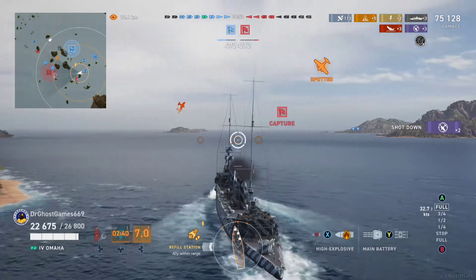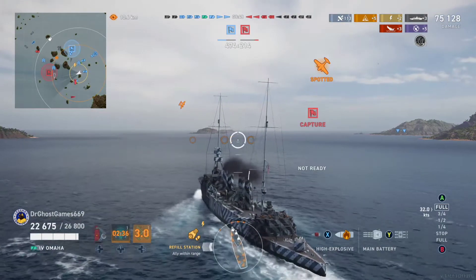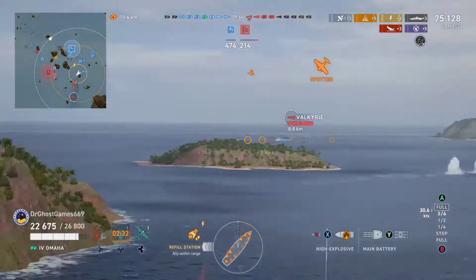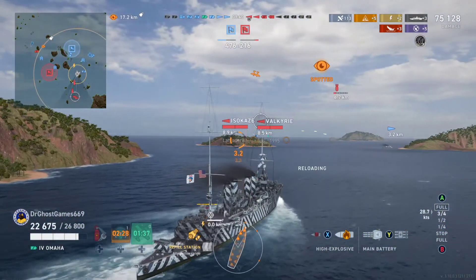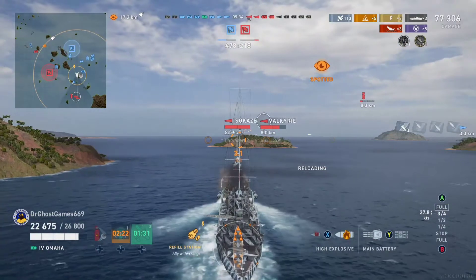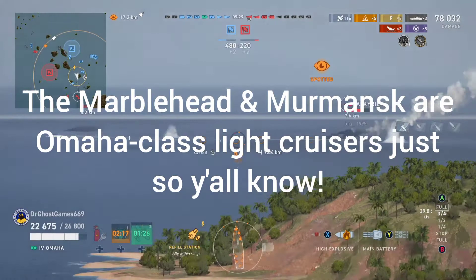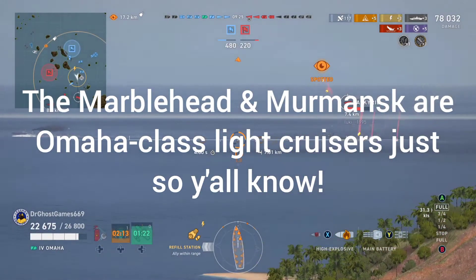I just like this ship, and I'm probably going to be picking up the Murmansk. I'm at 3,900 Steel. I would have been able to pick it up already, but I spent my Steel on Insignias. Then they added in the Murmansk and I can't get it because I didn't save my Steel. I probably will pick up the Murmansk because I think it's actually better — better maneuverability, better AP shell penetration. It's just a better Omaha.